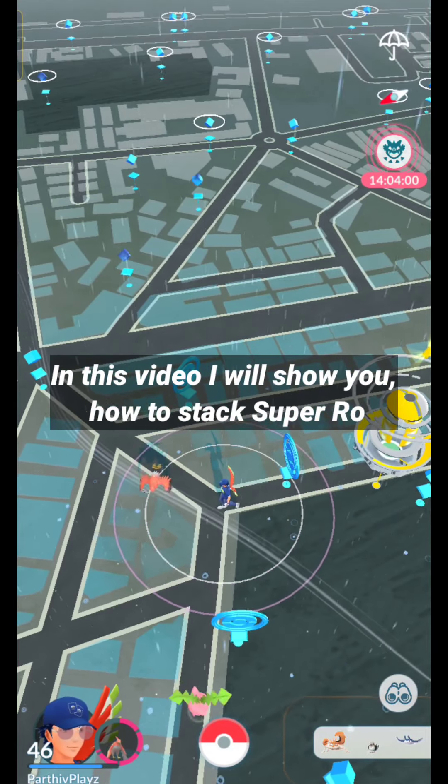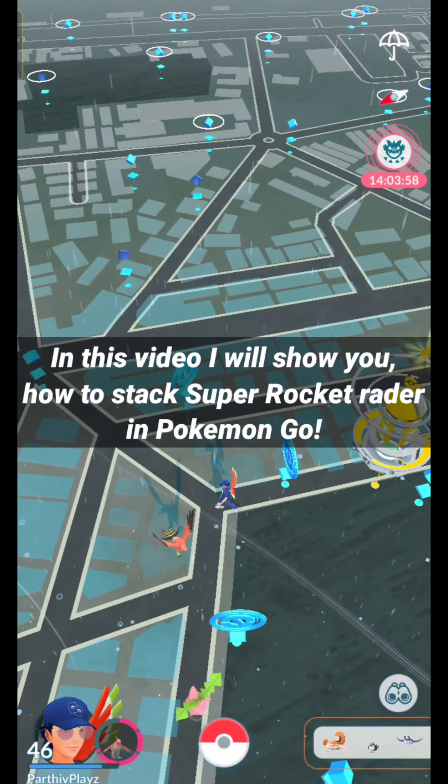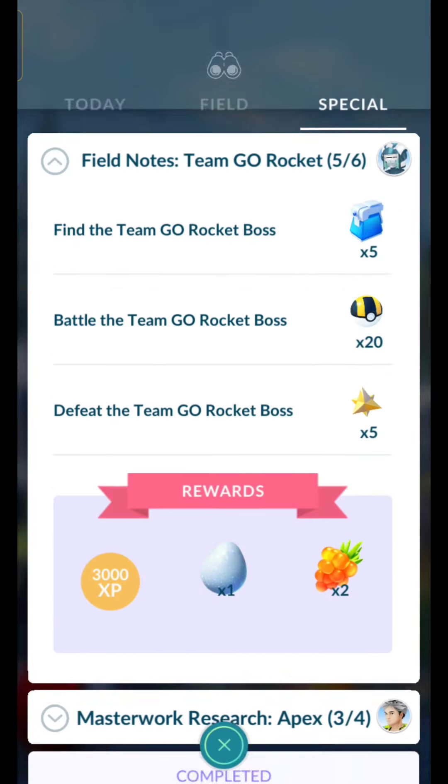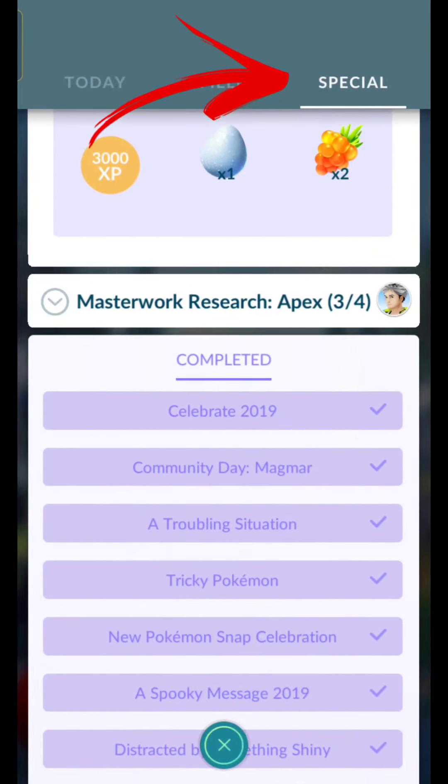In this video I will show you how to stack Super Rocket Raider in Pokemon Go. First you need to have one Giovanni Special Research in the Special Research menu.